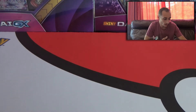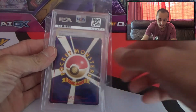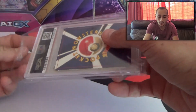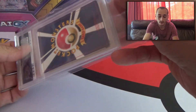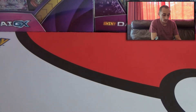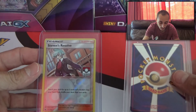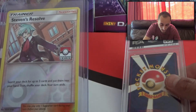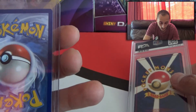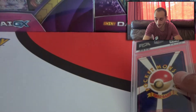Pretty cool. So that leaves us with the first Slab. It's a Japanese Slab, obviously, but actually — Slab and another little special gift. I forgot about that. So what we're going to do is first reveal the gift, which is Steven's Resolve, a trainer. It's got a Pokemon League stamp on it. Hmm, I don't know what that would be worth — we'll have to check it out.